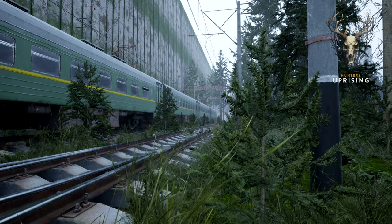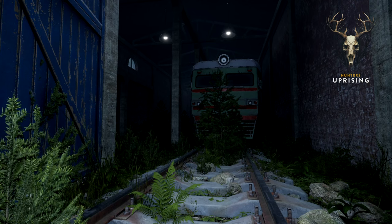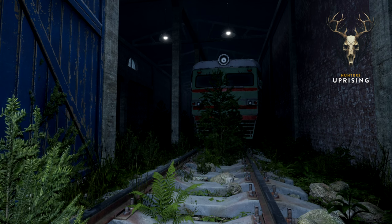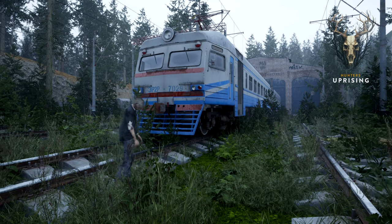Meanwhile, Rabbit has been busy building a new location on the extraction map — the train yard. This spooky location has lots of overgrowth and will have an old rusty industrial ambience, and it might just become one of my favourite locations.